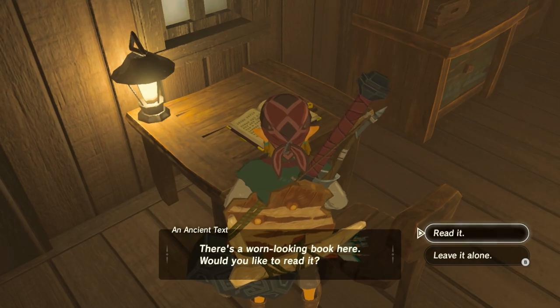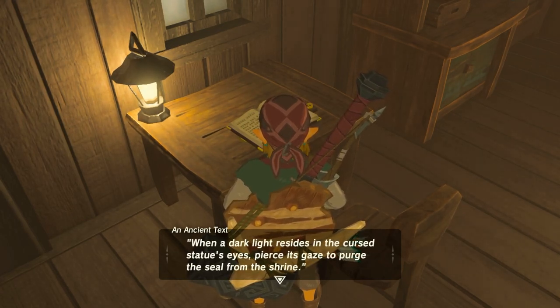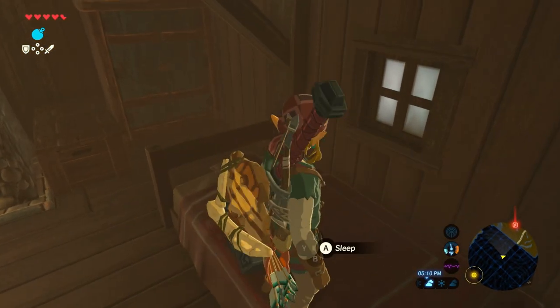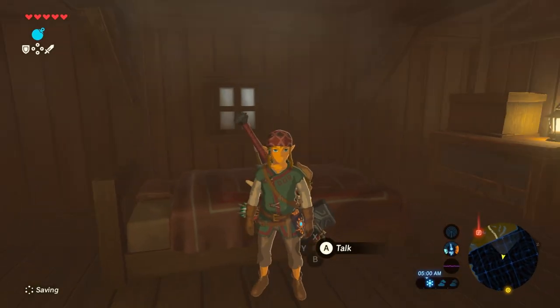It's a worn looking book. Ancient text. When a dark light resides in the cursed statue's eyes, pierce its gaze to purge the seal from the shrine. I'm gonna screenshot this. And did I see this right? Yeah, I could sleep! Oh, that's so sick. At least I had a good nap.